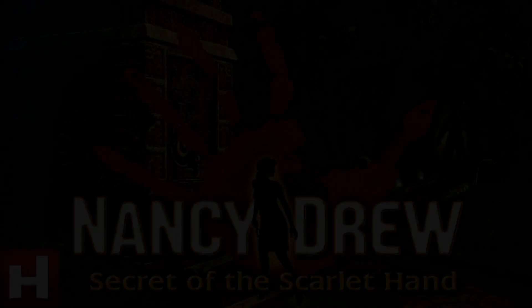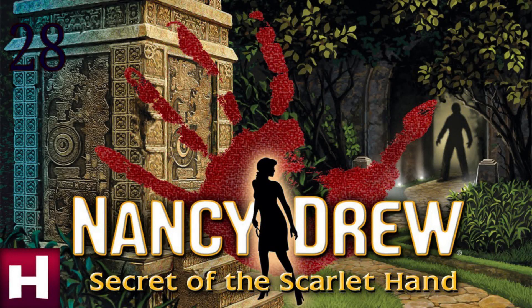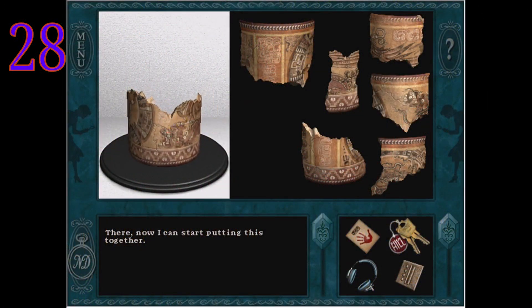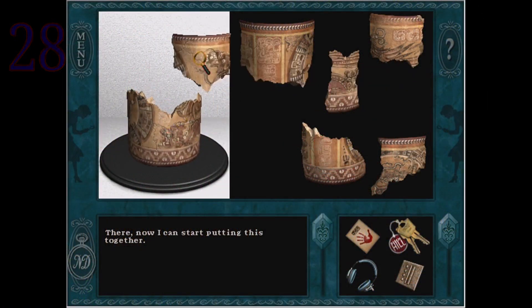Coming in at number 28, we have a game that just comes on too strong — game number six, Secret of the Scarlet Hand. We're always a bit mean to Scarlet Hand in these reviews, and we personally like it for the most part. But as a young child, this game was horrible. From the very start, the first conversation with Joanna bombs you with about six different tasks.